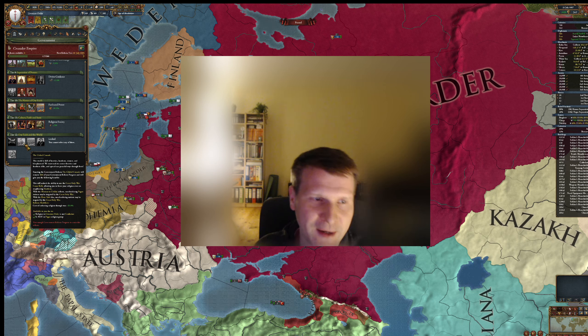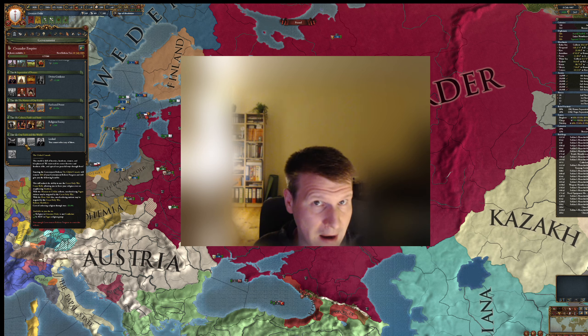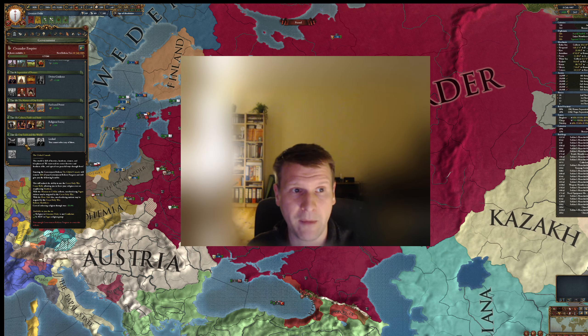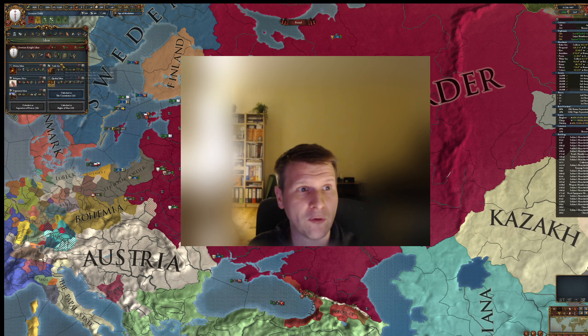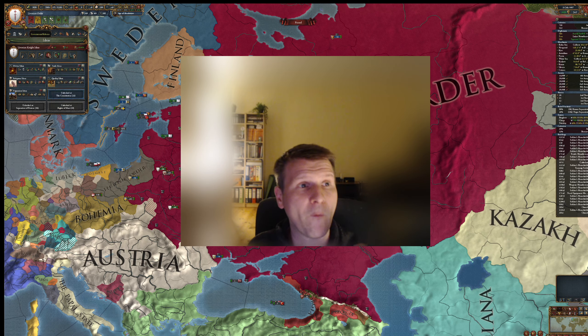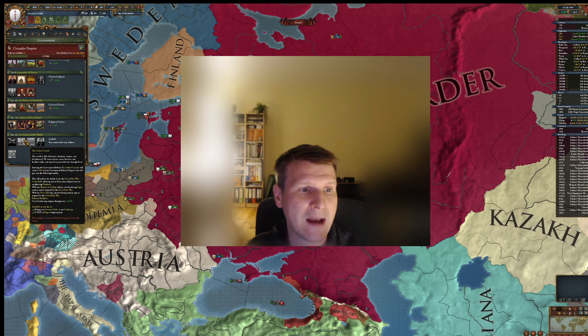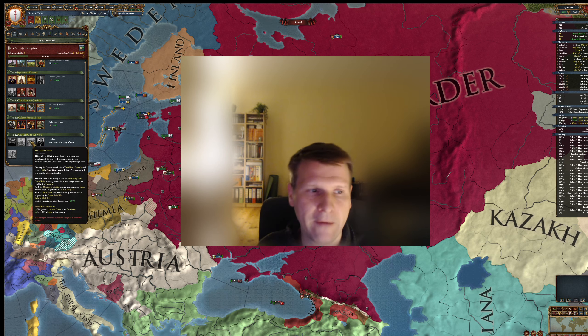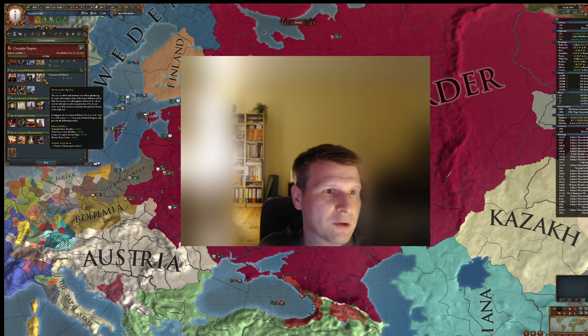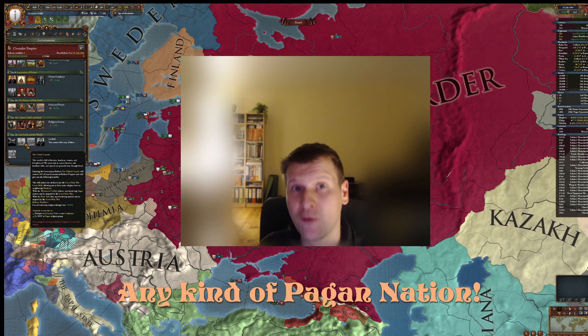The Global Crusade is your number one pick at Tier 12. Because if you just pick it without adding anything else, you can declare war against any kind of neighbor. If you have the Religious idea group, you have the Deus Vult ability, and you can target with that government reform any non-bordering nations for the great holy war. And if you don't have it but picked Mission to Civilize as your Tier 2 reform and mix it with the Global Crusade, you can declare war against any kind of pagan.